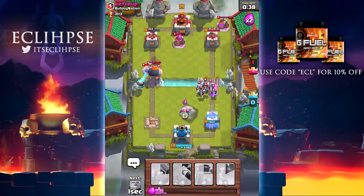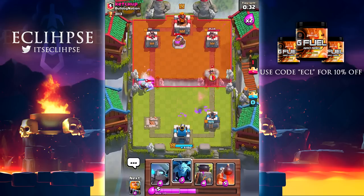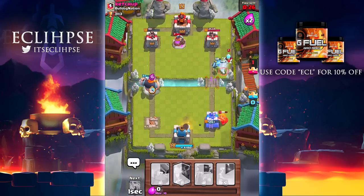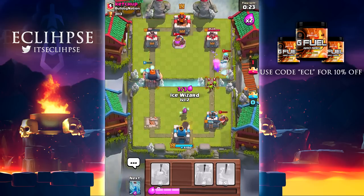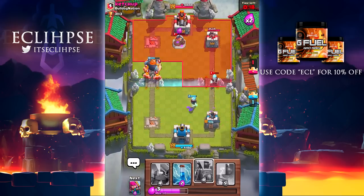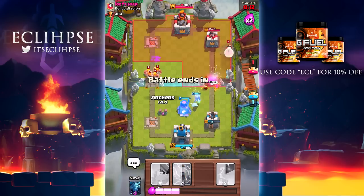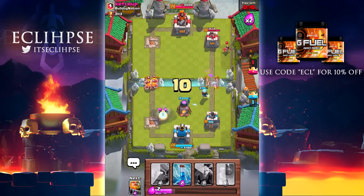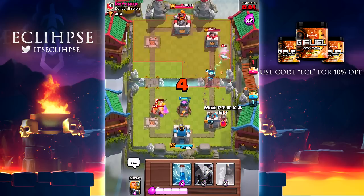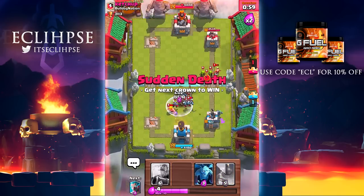We are so doomed right now, this isn't even funny. Wait - we might actually come back, there is faith in this battle. Oh my god, we can win! I forgot - I didn't even see that miner. I do have faith we can win this but it is gonna take us some skill because right now we're definitely lacking. We need to make some major plays if we want to win this. He does keep placing miners - let's take care of him. We need to zap all that out of there.